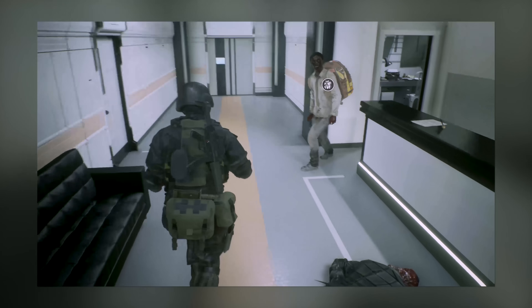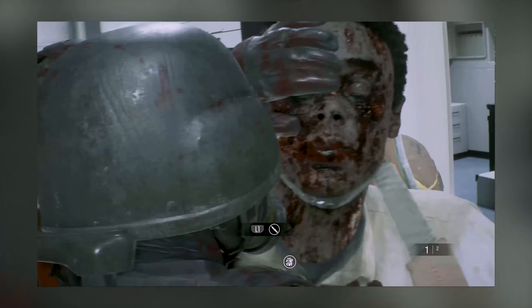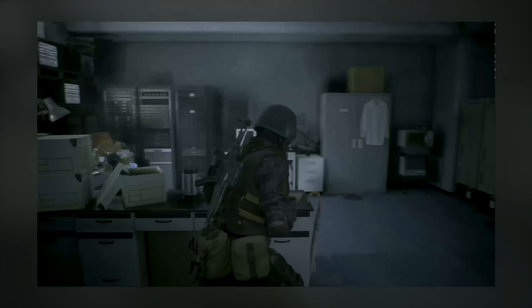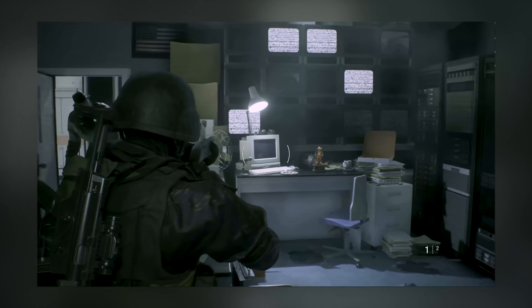Mr. X was actually hiding in a side room, and it doesn't come unlocked until he comes out. That's where you'll find the second Mr. Raccoon in this scenario, which will probably be your ninth. It's right on that desk over there.